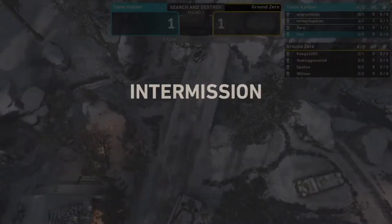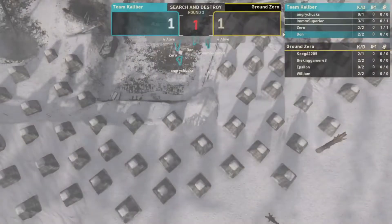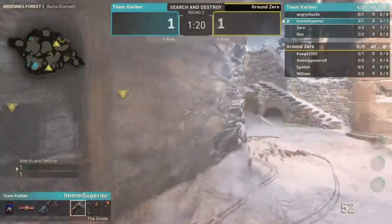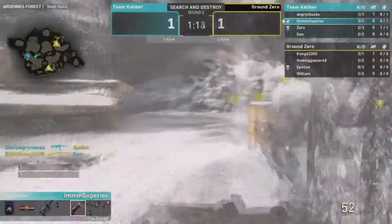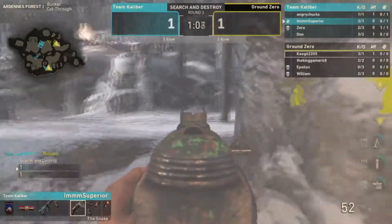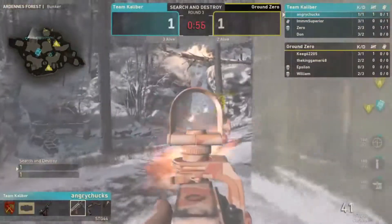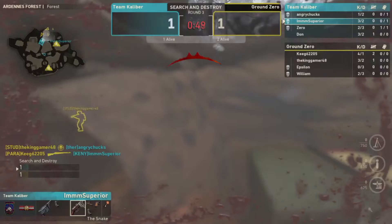There's a visual glitch with the scoreboard but no big deal. Going back with Kenny. He throws a Semtex and finds one mid. Epsilon and Parasite find three-versus-three with kills traded. Don finds William. Study gets spotted — he backs up. Nice play from Kenny just running away, no need to push.